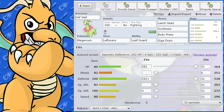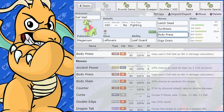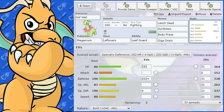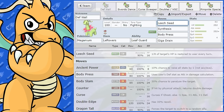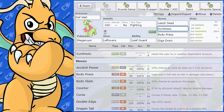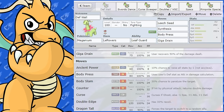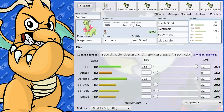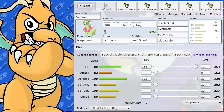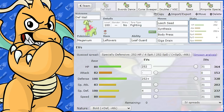We've got a defensive set with Max Health and Max Defense, Bold Nature. I'm increasing the defense because we're going to be using Body Press as our main attacking move — 80 base power, 100 accuracy, and I've got Tera-type Fighting on there too. For sustain, we've got Leech Seed, which is going to be very handy. We've also got Healing Move, which works nicely in the sun. And we've got Giga Drain for more sustain. So we've got Leftovers, Giga Drain, Leech Seed, and Healing Move — lots of recovery — and decent damage with Body Press.